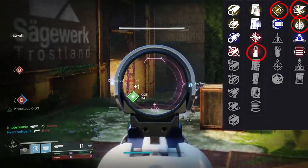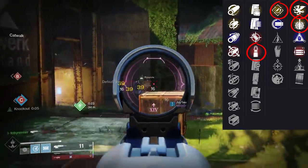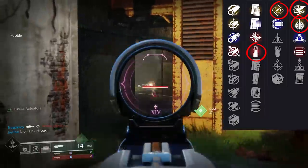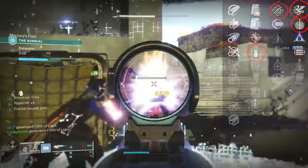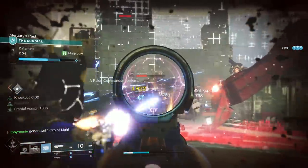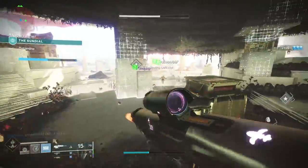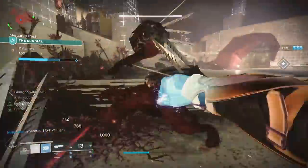For magazine perks, anything in that column works — Steady Rounds, Accurized Rounds, Appended Mag, Tactical Mag, all will do you just fine. Considering most maps, even spread-out ones like Widow's Court, have very confined lanes and cutoff points, a scout rifle with nothing loaded out in range won't experience dramatic drop-off. So if you want to spec for Steady Rounds and load out the stability stat, combined with Rapid Hit that reticle should remain super stable.